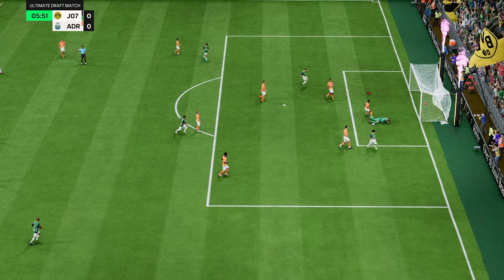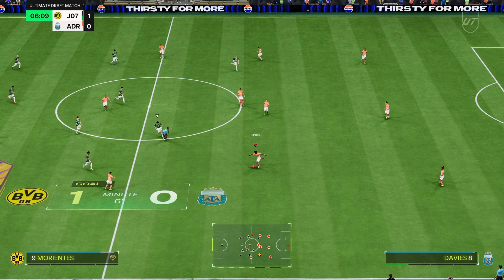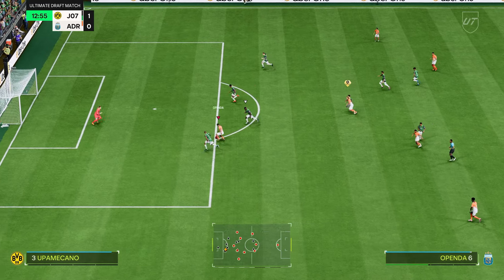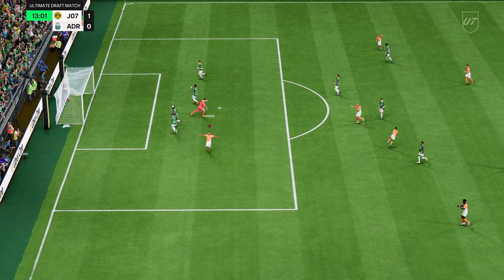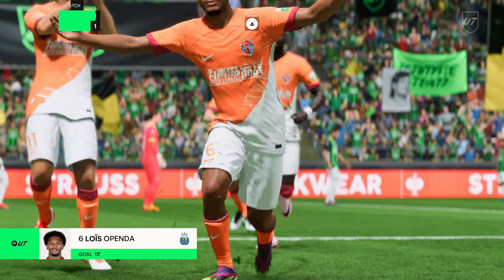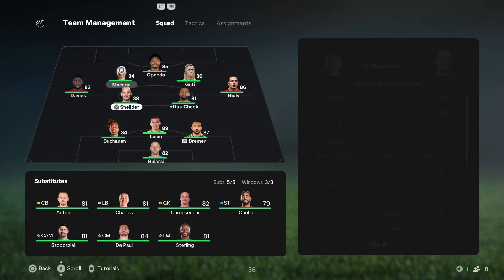Morientes with the speed boost and goes near post - it's one-nil. I don't think we've touched the ball properly yet and we're already down one-nil. Oppender managed to get through - and he's scored! This guy is incredible - one-one just like that. We are going to make the change - put Schneider in at CAM again.